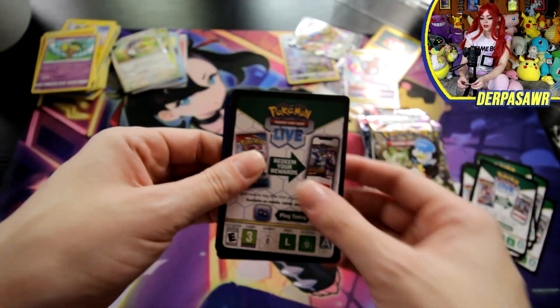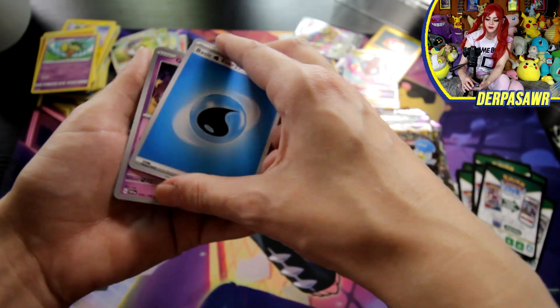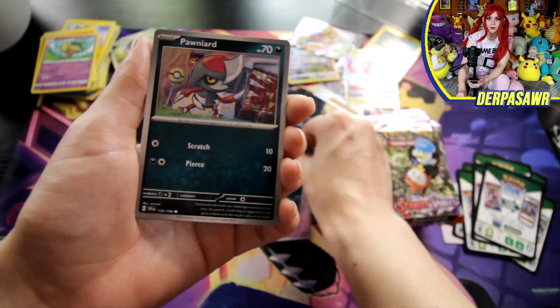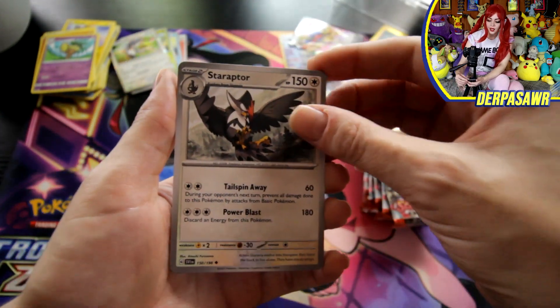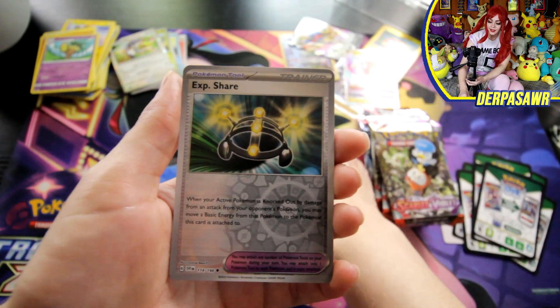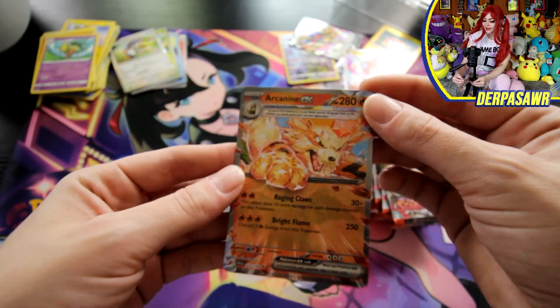I don't want to say this every time, but these silver borders are sexy. We've got Energy, a Greavard, a Maschiff — all the puppers — Pawniard, Wiglett, a Sandaconda, a Staraptor, Katy, a Greedent, an EXP Share, and an Arcanine ex.